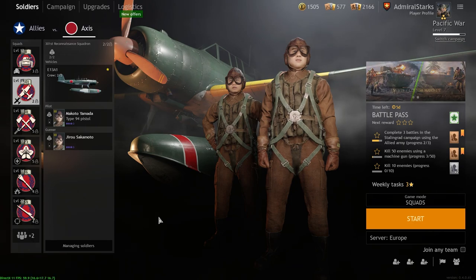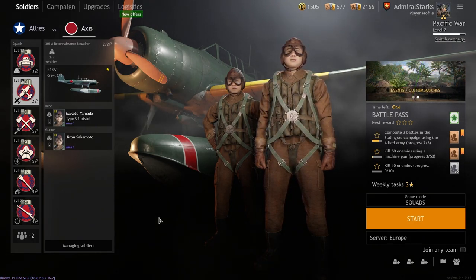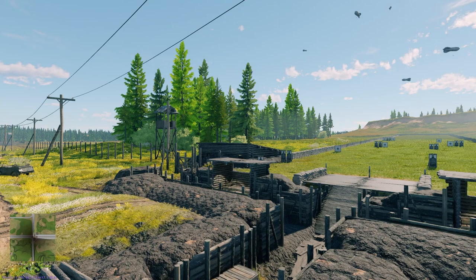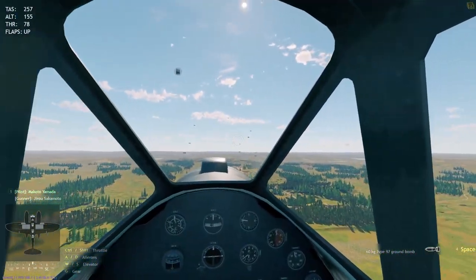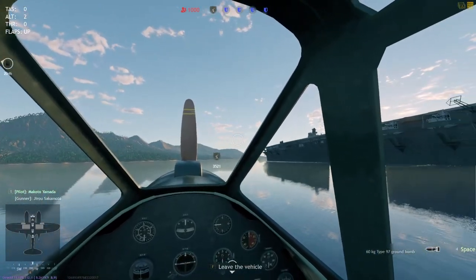So I've had quite a few questions on how to take off in a hydroplane from the water, so we're gonna jump in and get it all cleared up. I wonder what happens if you spawn a hydroplane in practice — is there a place with water somewhere? Oh no, we're spawned flying already. We're gonna have to get into a real game then.